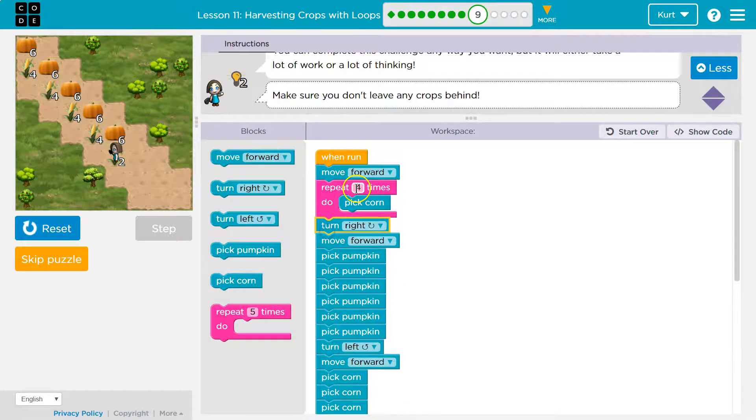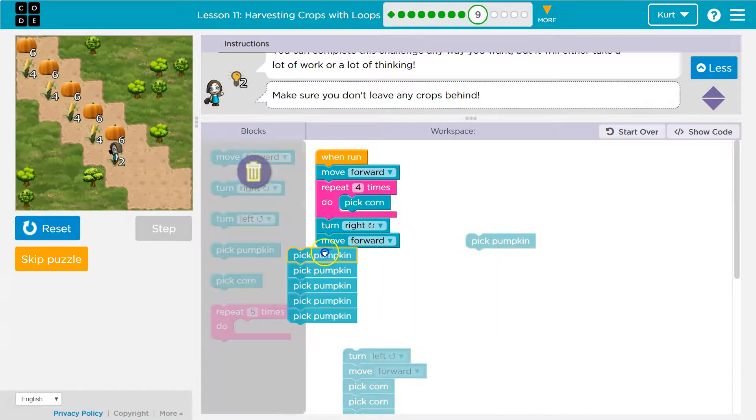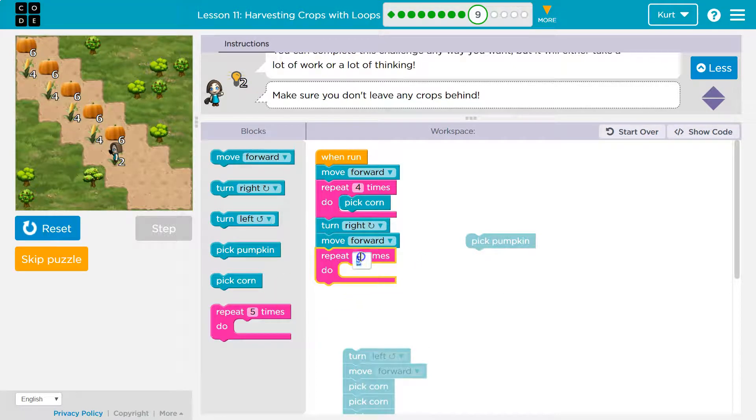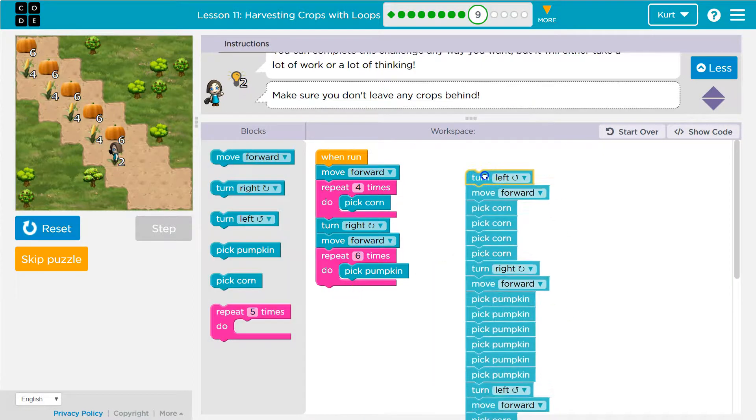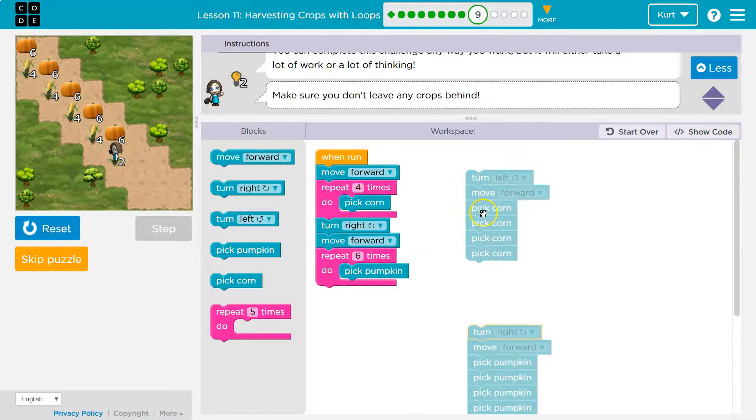And after that, once it's done running four times, it just drops the code beneath it. But look — how many times do we say pick pumpkin? Six times. That's a waste. Let's just say it once and use a repeat, change it to a six. Boom — I'll pick six pumpkins and I don't have to write it all out. Now let's take a look at this code. Again, four pick corns — that's a waste. So let me put a repeat here. Boom — four corns.